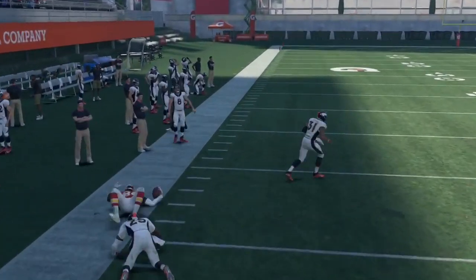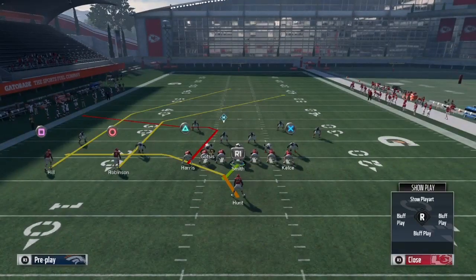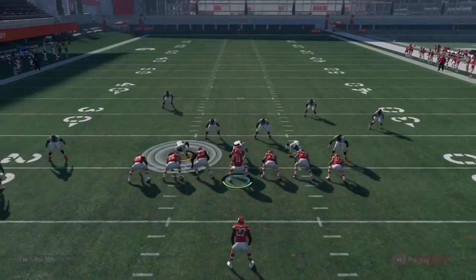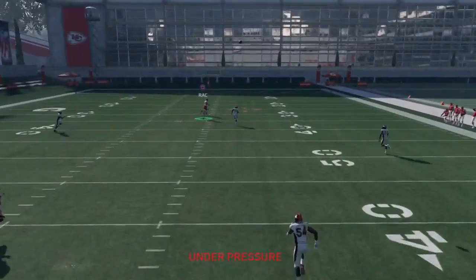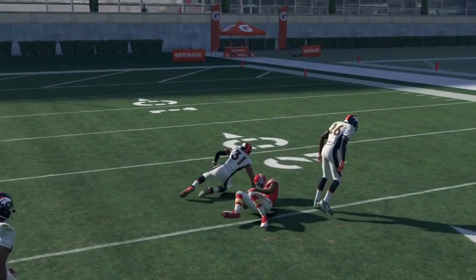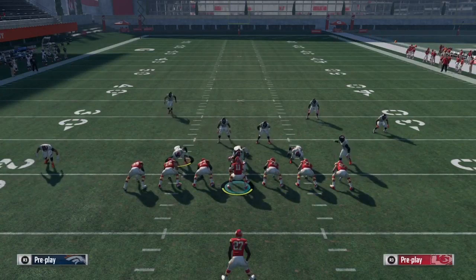Your third read is the post route. Smart route the post, put circle on the slant, snap the ball and bomb it deep for the one-play TD. As you can see, he's wide open — look at the dot. So that's how you beat a Cover 4, and now I'm about to show y'all against Cover 2 zone.